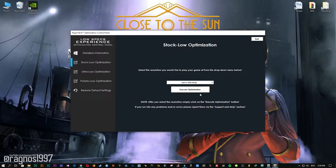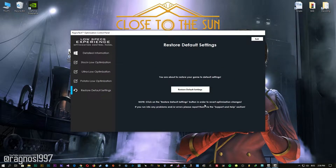Feel free to experiment with the resolutions and optimization methods to find what suits your system the best. If you are not happy with the optimization results, you can always restore your game to default settings. Simply select the Restore Default option and your game will revert to the default settings.